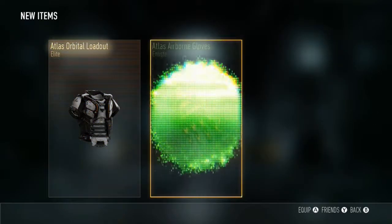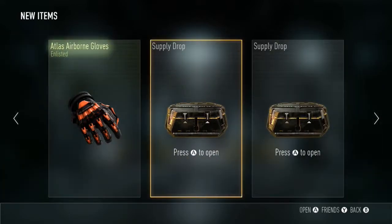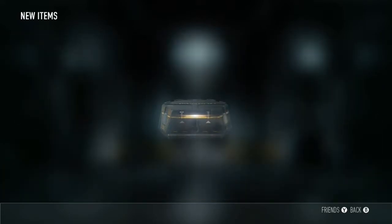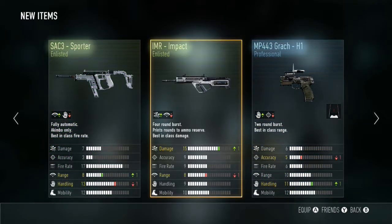First one's the Atlas orbital loadout — not too bad, I don't think I've ever had that one. Atlas airborne gloves, don't think I've ever had that either, that is pretty cool. Next supply drop — I've only just started using the IMR, it's 15 damage, that's not bad at all, I'm quite pleased with that one. I'm gonna have to try that one out later.